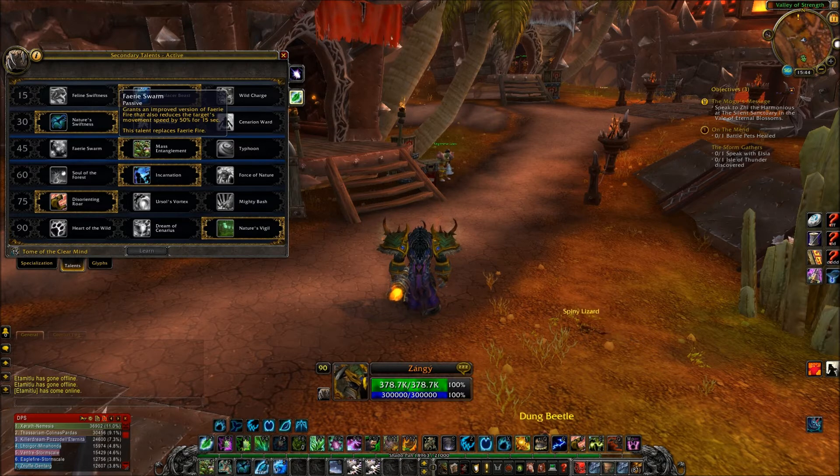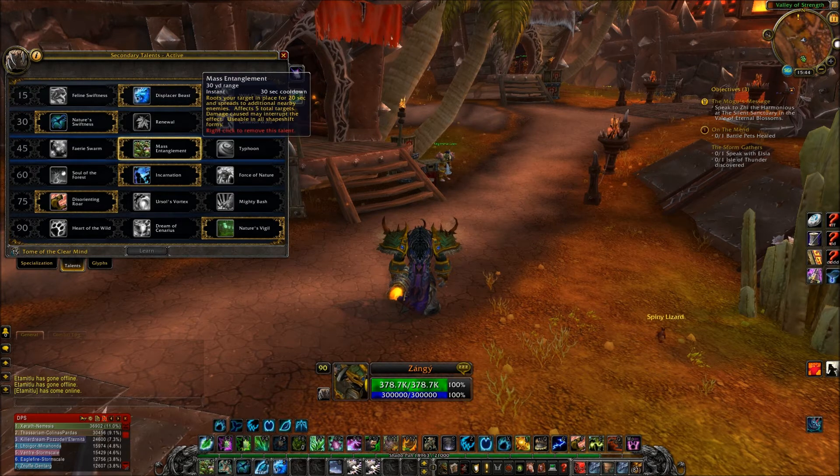We go to level 45. We have Faerie Swarm, an improved version of Faerie Fire which reduces enemy movement speed by 50% for 15 seconds — okay if you want to slow people. I've chosen Mass Entanglement. Why? Because it has a 30-second cooldown, but it's like an AoE root — it roots up to 5 people, and it's very effective against melee players. Let's say I have a warrior and rogue on me — I root them, they don't have any dispel, so probably the only way out would be to trinket it. This will help you a lot against melee players. Sadly, it doesn't work well on Paladins because they can just dispel themselves.